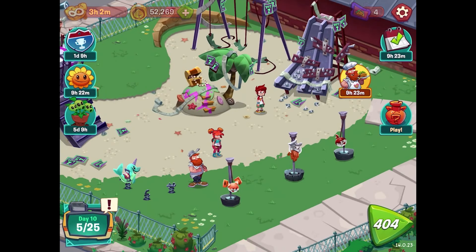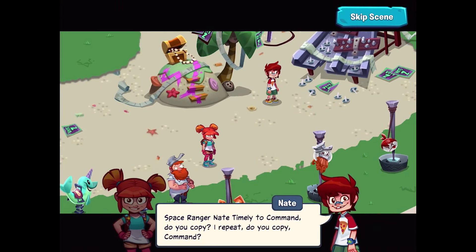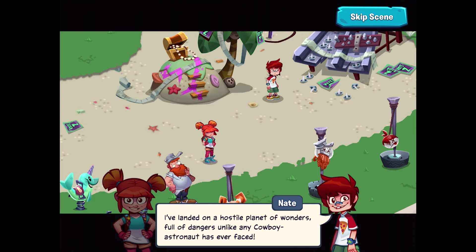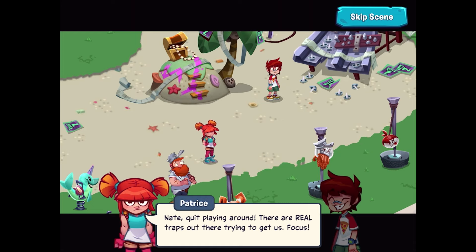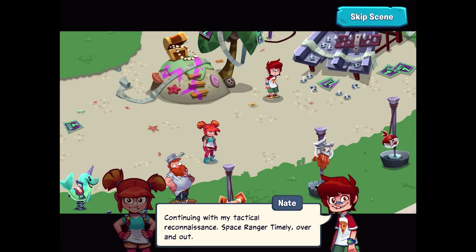That should be enough for some tactical reconnaissance with Nate. For four tickets: 'Space Ranger Nate Timely to command, do you copy? I've landed on a hostile planet of wonders, full of dangers unlike any cowboy astronaut has ever faced. Fear not command, I will not fail my mission to locate and infiltrate the hidden lair of the dastardly Dr. Zomboss.' 'Nate, quit playing around — there are real traps out there!' 'Disregard that noise command, that's just my fearful cadet. Continuing with my tactical reconnaissance, Space Ranger Timely, over and out.'